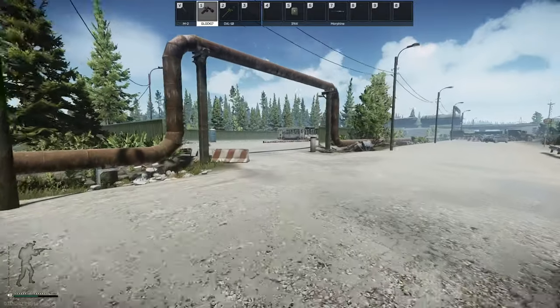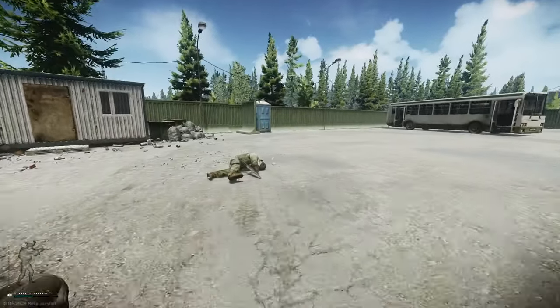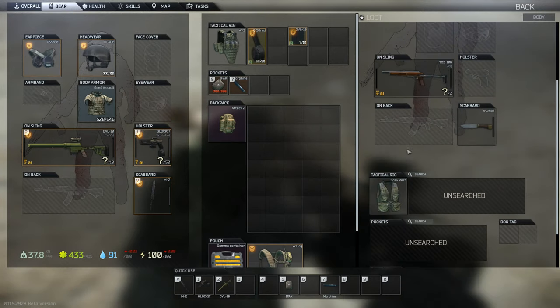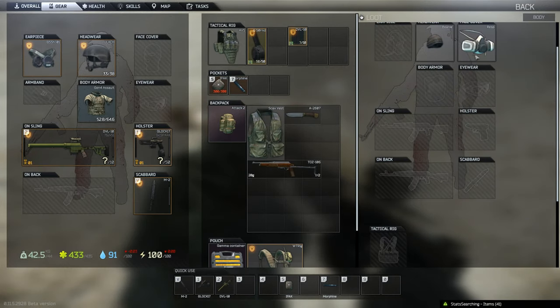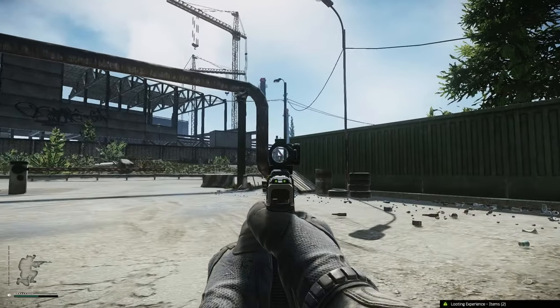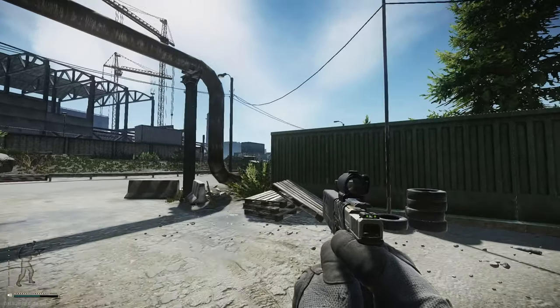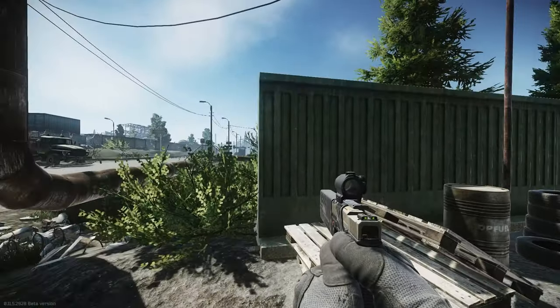Search and loot every single thing, because if you do this at the very start of a wipe and continue it all the way through, you will easily get level 51 searching skills, which means you can insta-loot items. It's a very good perk and I'd recommend you do it from the very start.